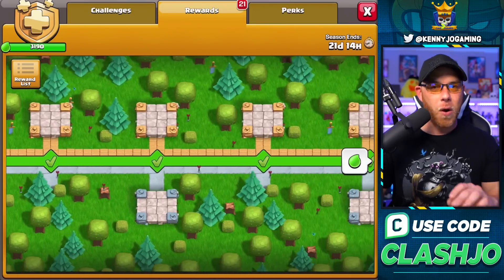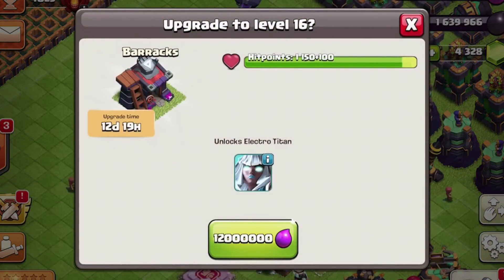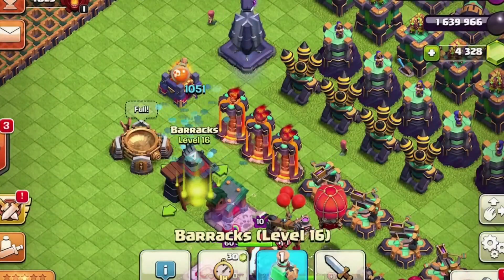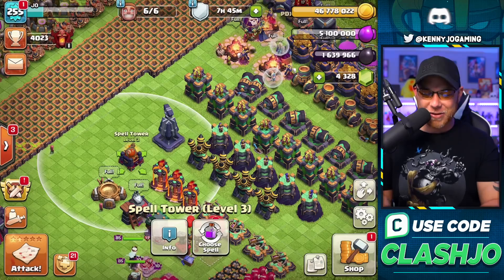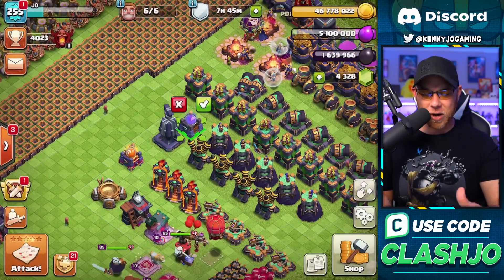When you upgrade the barracks at Town Hall 14, you unlock the Electro Titan. It was a 12 million elixir upgrade with the 20% off, and we're going to use the book of building to finish it off. All that gold is really driving me crazy — let's build our new defense and burn off some of that gold.